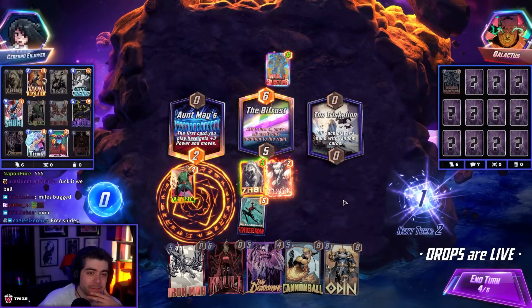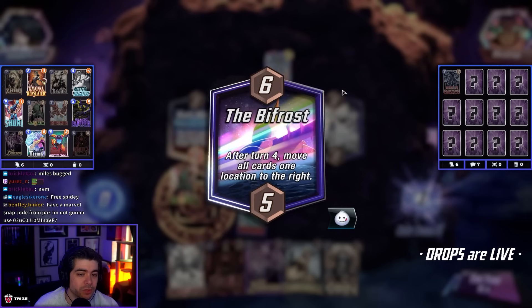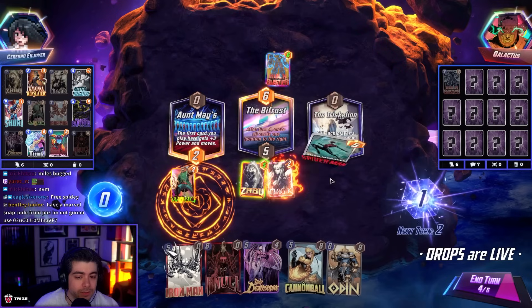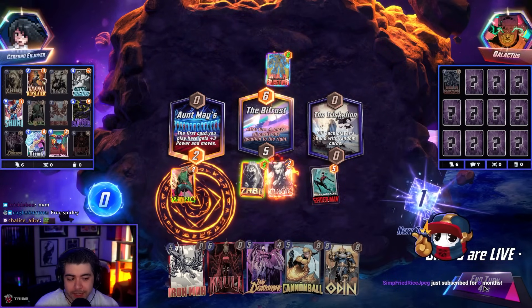Opponent snap. Why are they snapping? Is it Rogue again? It's because it's multiple — they want that to move. I might just do this here. Or do I want to clean the right lane? No, I think that's it.